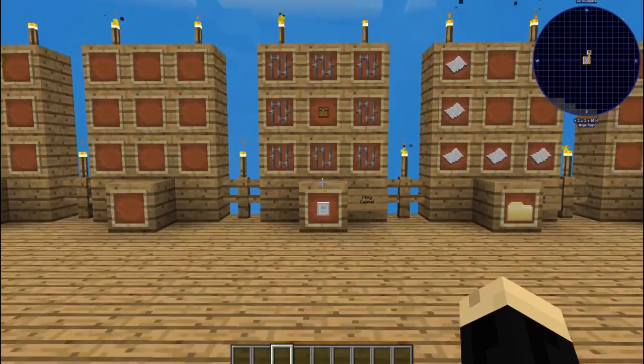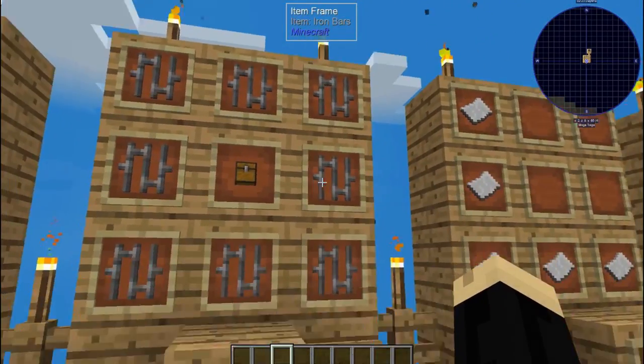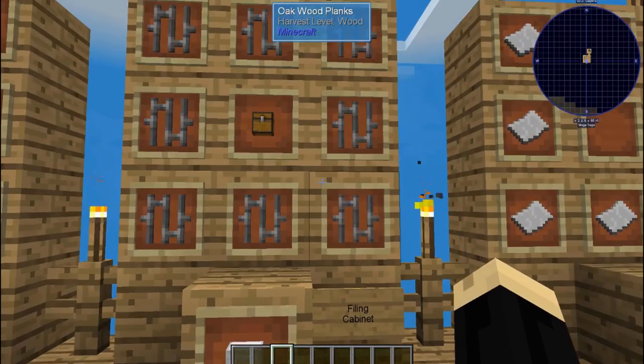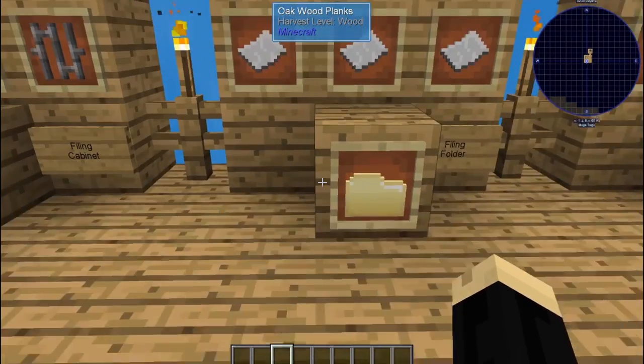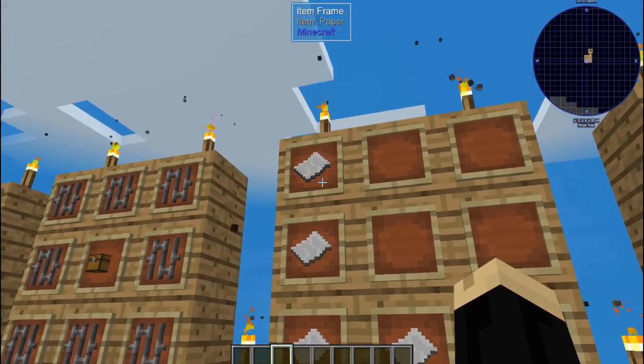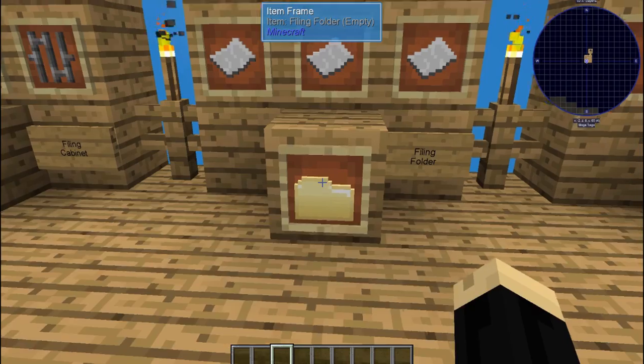For a filing cabinet itself all you're going to need is eight iron bars and a chest, and that will give you one filing cabinet. You're also going to need some filing folders — filing folders are just five pieces of paper, and you're going to need a whole mess of those.